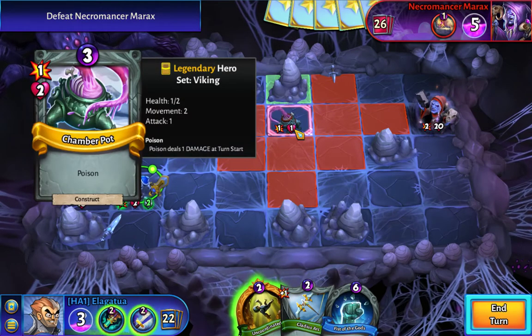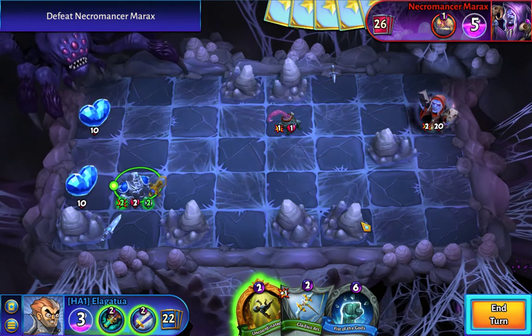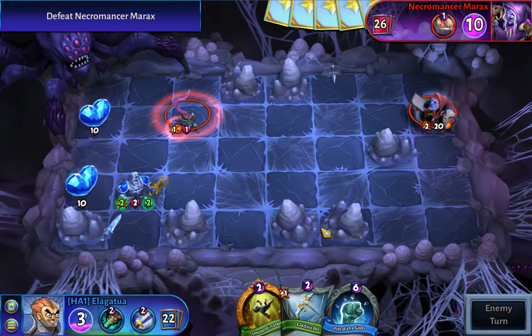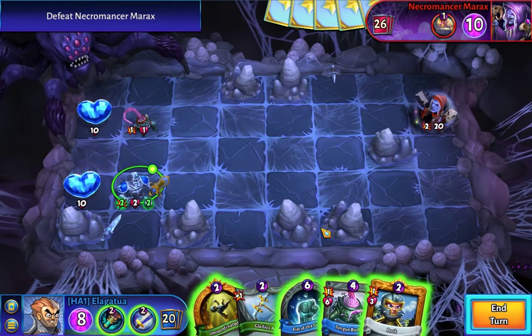He's got poison — that's really obnoxious. These chamber pots are the same as the little spiders: if they attack you, they're going to poison your units. So I want to stay away from him, and I'm hoping I'm going to draw an archer so I can take him out without being counterattacked.